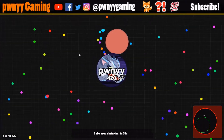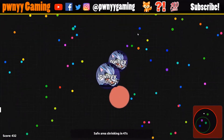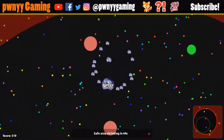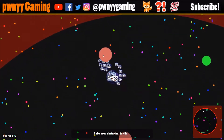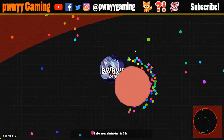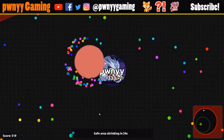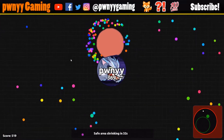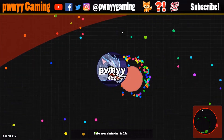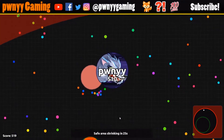Okay so now I found another mother cell, so I'm gonna be looking for a virus. There's a virus right here and there's a mother cell that's even closer. Send all the pieces into that and then get all my mass back. I have like 35 seconds until the safe area shrinks again, so now I'm gonna have to rotate into the safe area.